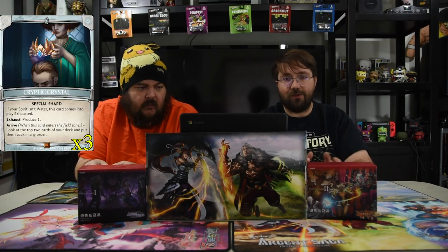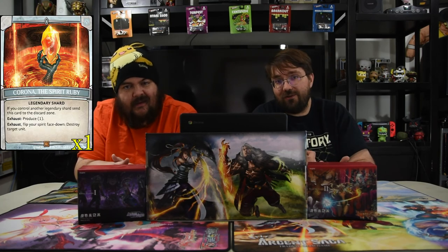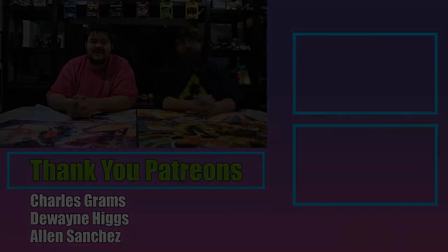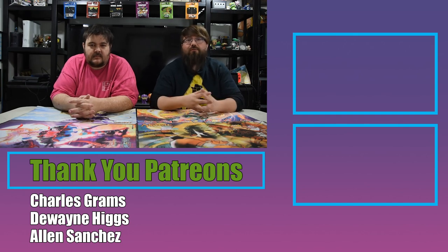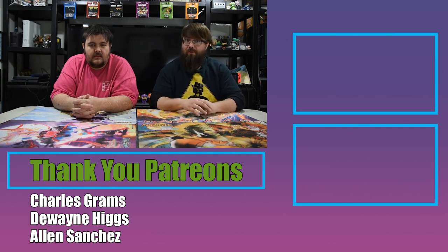Of course we go to the shards. We have the Argent Shard, the Cryptic Crystal — the blue special one — which comes into play and lets you look at the top two cards of your deck and put them back in any order, which really helps out. And of course we have to have the Spirit Ruby because it's the legendary shard that kills a dude — free kill, always good, the best for sure. That is the deck of Desert Dwellers. The deck list will be down below and hopefully you enjoyed your stay here at Geektopia Island. Also guys, please hit that like button, subscribe to our channel, and if you want to keep up to date on all our future content, make sure you click that bell for all the notifications. A big thank you to all our fans that support us and especially our Patreon supporters. A shout out to our mythic and above supporters — that would be Dwayne Higgs. Thank you very much, we love you.